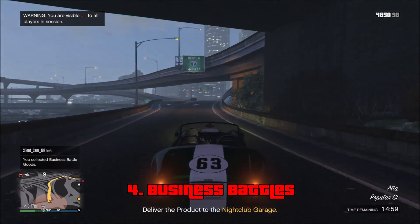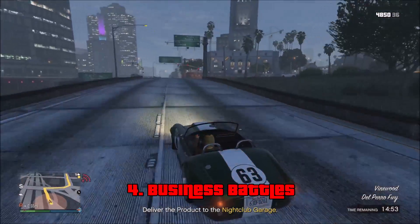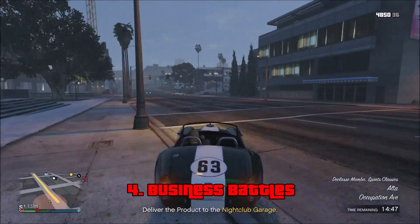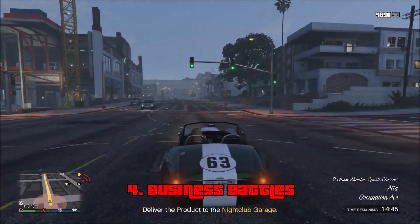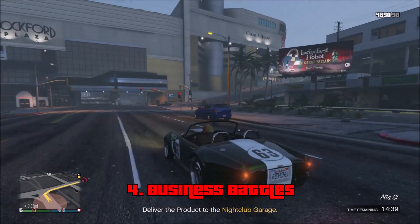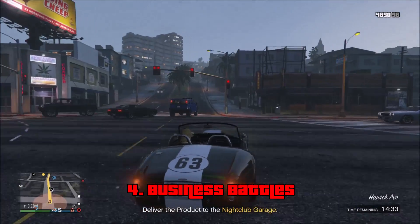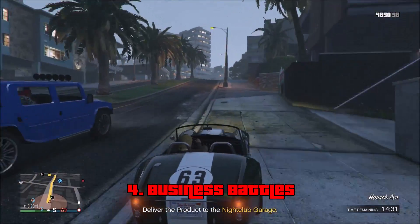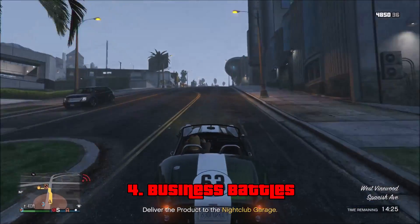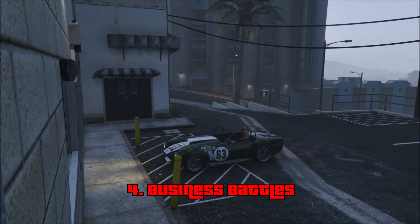Business Battles were linked directly to the new nightclub business. They would spawn every 15 minutes in smaller lobbies, and around every 30 minutes in larger lobbies after a Free Mode event. A random crate or vehicle would spawn — it could be weapons, product, or cargo. If you picked up and delivered them, you'd get around $20,000 in your bank and cargo in your nightclub. You could also destroy the Business Battle vehicle, and it would spawn two crates which you could split with a friend.